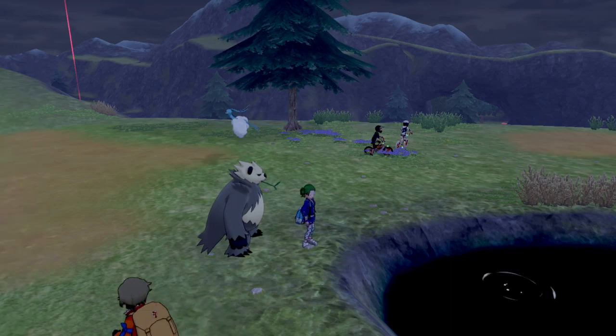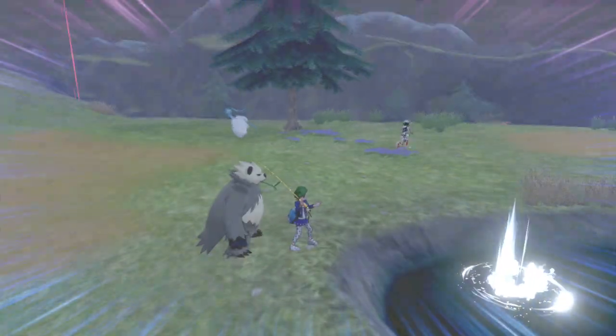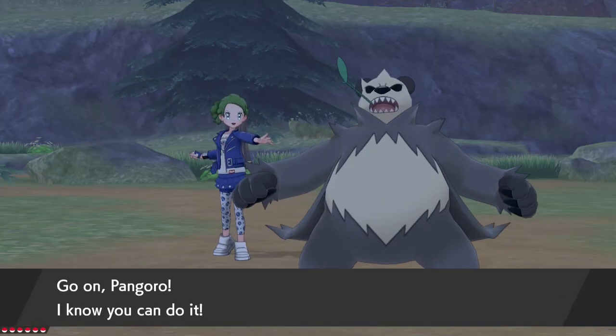Hey there folks, RenniumT here and let's talk about how to catch Lil' Leap in Pokemon Sword and Shield, the Crown Tundra. Lil' Leap is a fishing-only Pokemon found in both Giant's Bed and Giant's Foot. As it is fishing only, weather does not apply.